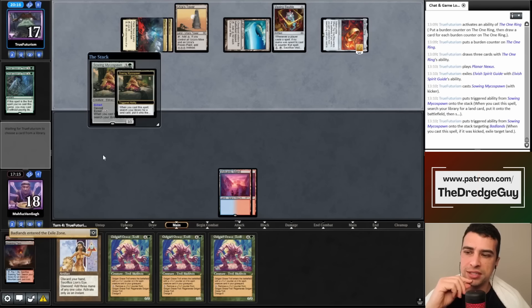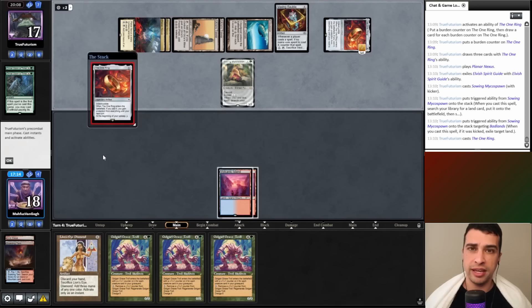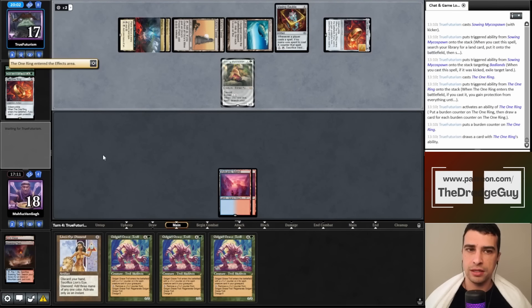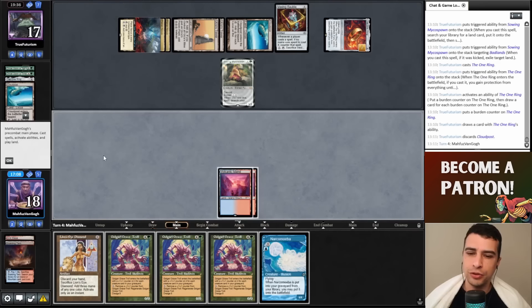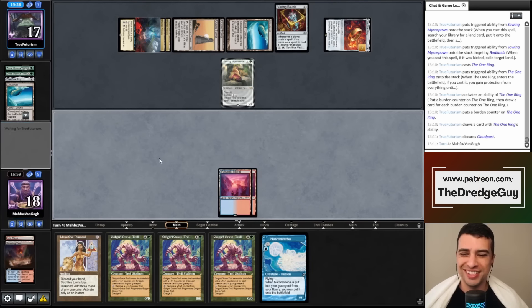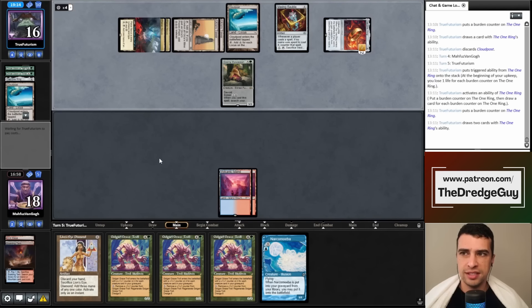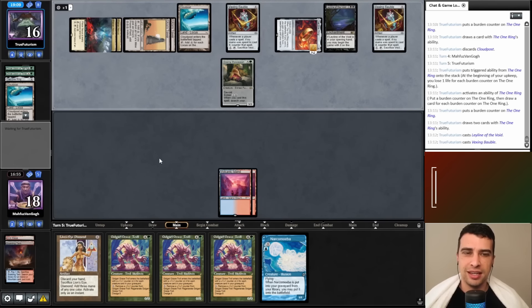I'll play a couple more turns to see more of my opponent's deck. They probably have Kozilek's Command, which is really good against us. He taps the One Ring and needs to discard a card. I draw a useless Narcomoeba I can't cast, but I won't reveal it to my opponent — I just want to extend a few turns. My opponent draws two more cards with the One Ring. They cast Leyline of the Void — now we need bounce answers.